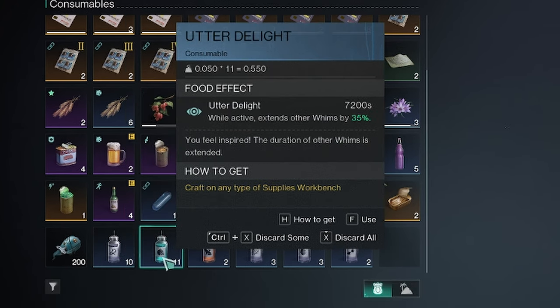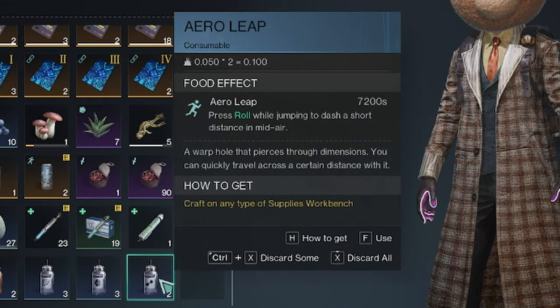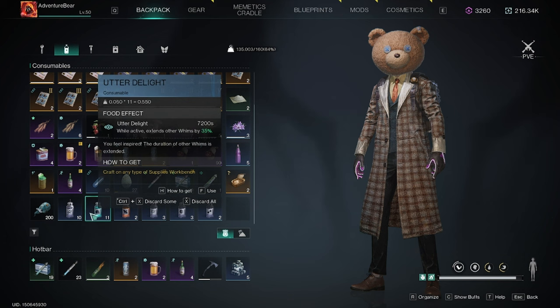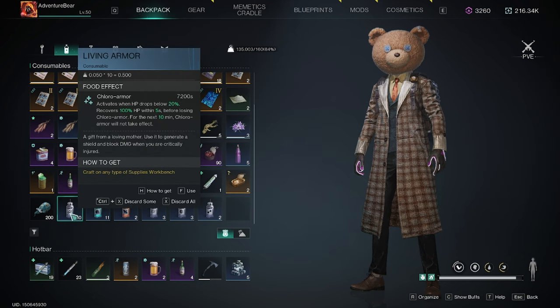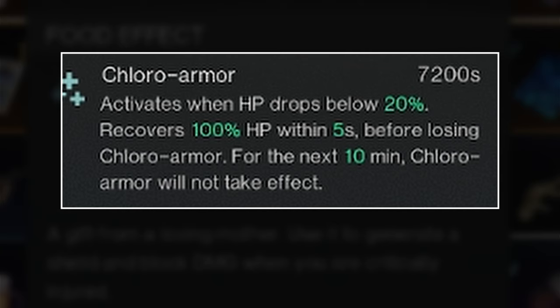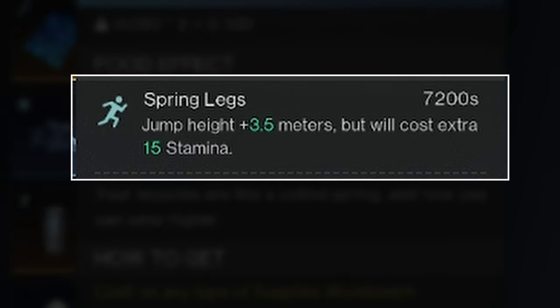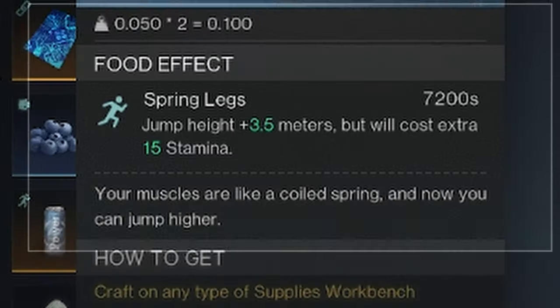Living Armor, Utter Delight, Springlegs, The Weaver, Predator, and Arrowleap — each of these have a different ability. For example, Living Armor has an effect called Chloro Armor. It activates when your HP drops below 20%, recovering 100% of your HP within 5 seconds before losing Chloro Armor, but then you cannot use it again for another 10 minutes. Springlegs lets you jump higher at the cost of a little extra stamina, among others.